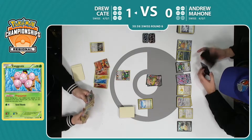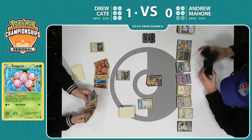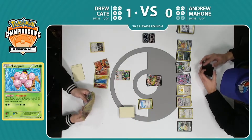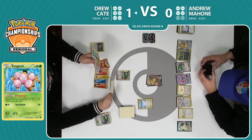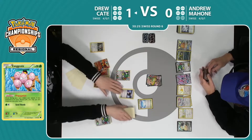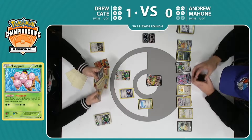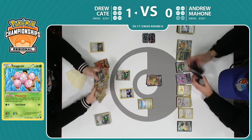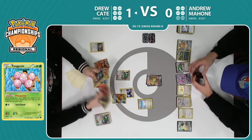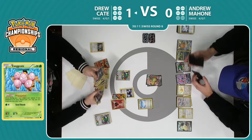His hand looks like it's really going nowhere — he also has no energy there just yet. So he could use the compressor to get the energies in, but I think once again, this is just him trying to thin out his deck so that Oranguru can bail him out of here. There's been a lot of pressure on this Oranguru this game — so far it's worked out, but I'm not sure if he can do it every single time.